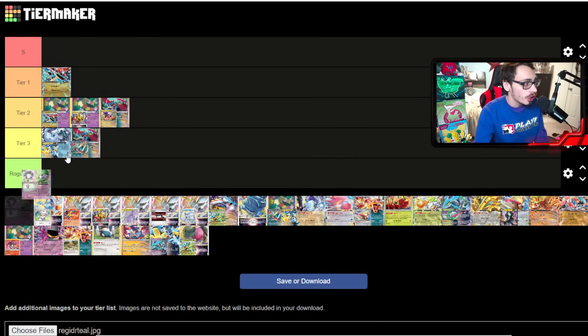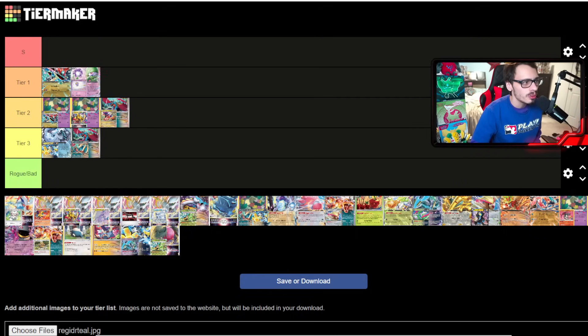Gardevoir is tier one — definitely one of the top decks in the new format. It has a good Lugia matchup, a good Dragapult matchup thanks to Cresselia and Monkey Dory, and a very favorable Raging Bolt matchup. Maybe Charizard is a bit rough and Lost Zone can be sketchy, but gardevoir is well-positioned for NAIC. You also have Unfair Stamp as an option which makes the deck a bit better.